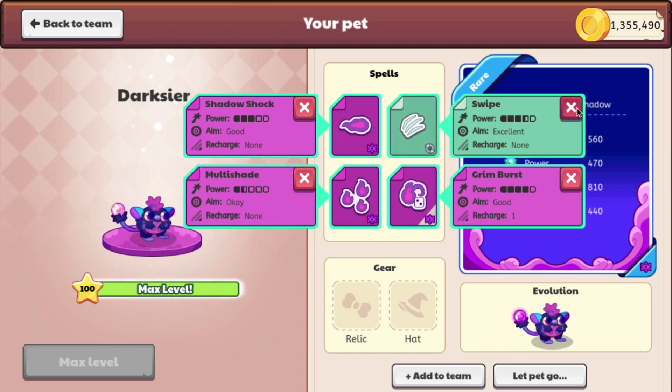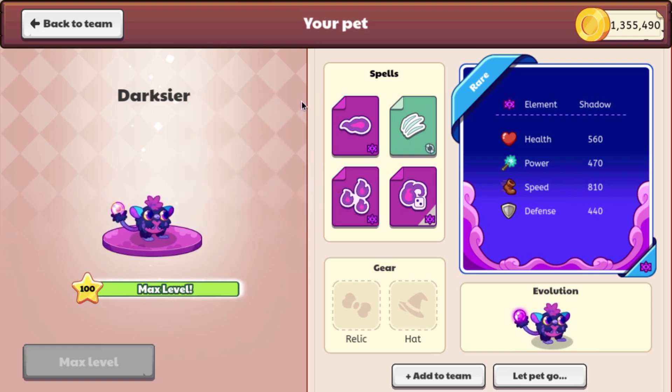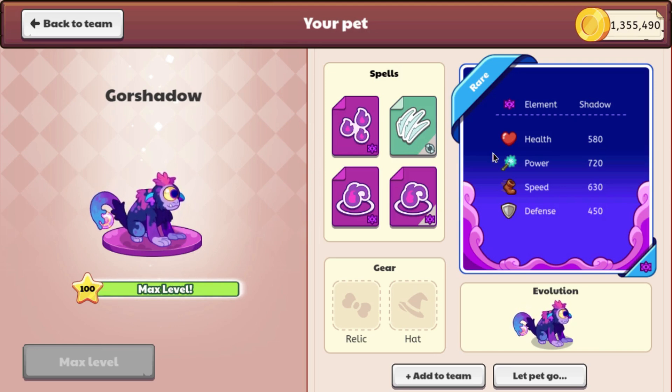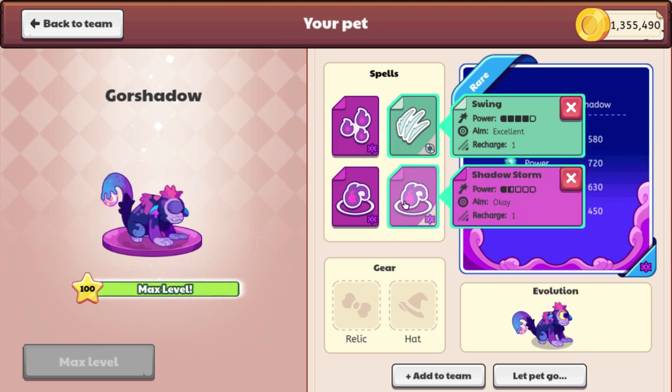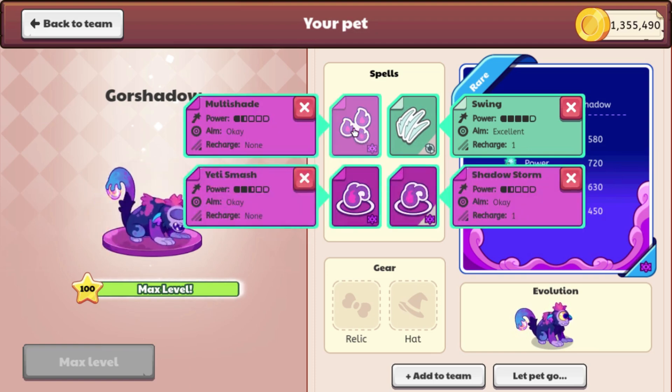I don't really know how to get these pets yet, but hopefully they're not one of those membership things where you have to buy a membership to get them. The other one is Gore Shadow, which looks pretty cool as well. They're not actually evolutions of each other, but they were both added today. Here is Gore Shadow — here is its attack animation. This one looks like a monkey. It has Swing, Shadow Storm, Yeti Smash, and Multi-Shade.